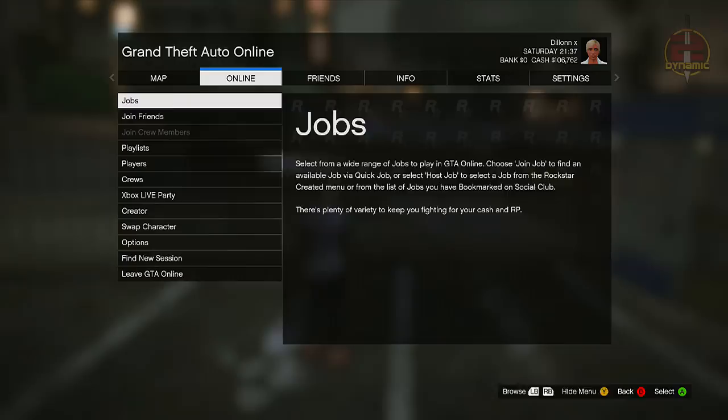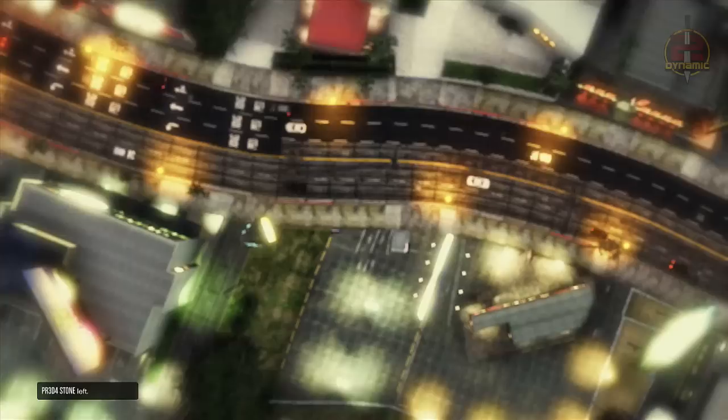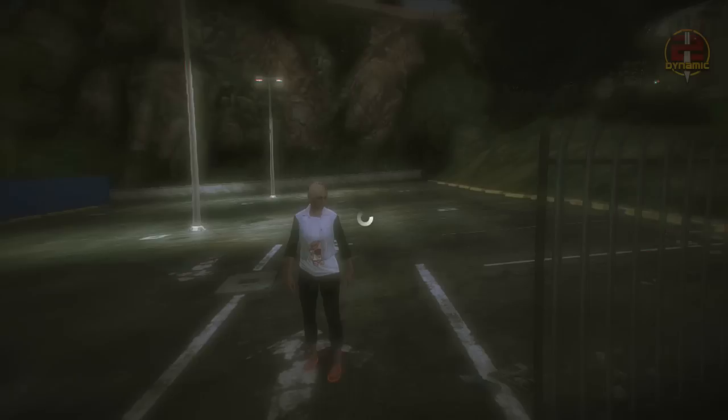Once you've done that, simply leave GTA Online. What we're doing is making sure our last location has saved inside this parking lot. So once it spawns you into single player, go back into online, and as you can see I've spawned relatively close to the parking lot, which means my last location has saved here.